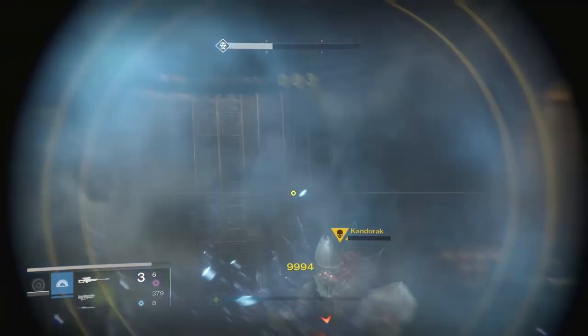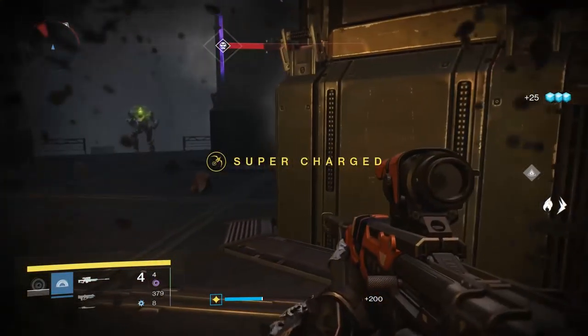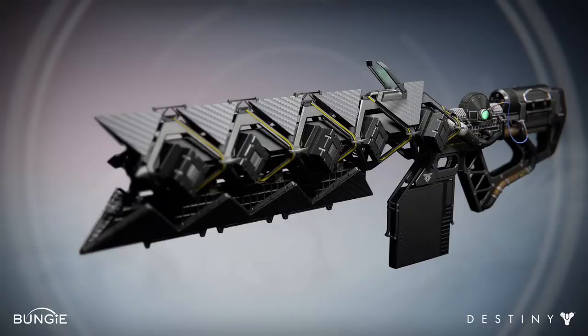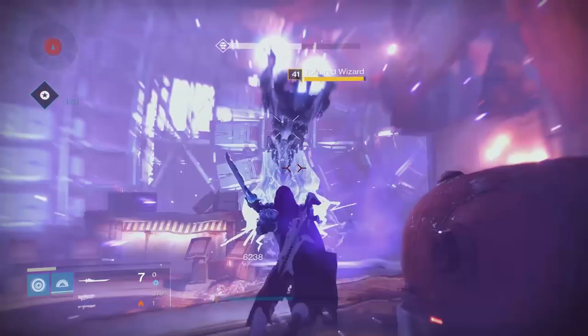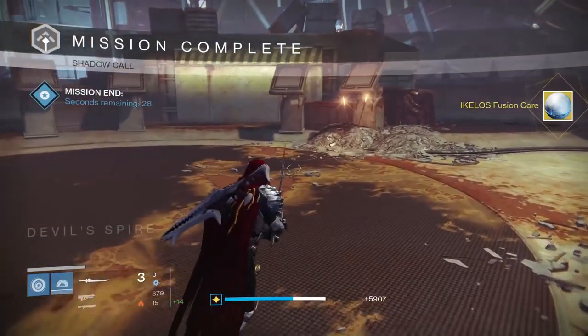Hey everyone, this is Griffin McElroy with a rundown on everything we know about how to get the Sleeper Simulant, a new exotic heavy fusion rifle in Destiny the Taken King. I'm going to keep this video updated as the quest line progresses. As of yet, nobody's actually figured out exactly how to get the Sleeper Simulant, but we do know a bit about the quest line that you'll have to go down to get this new weapon.